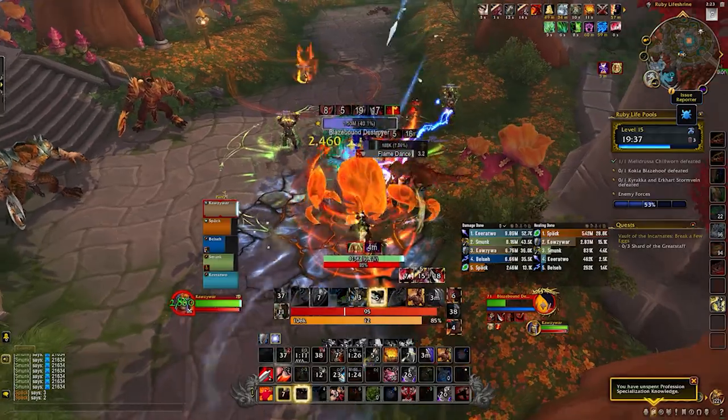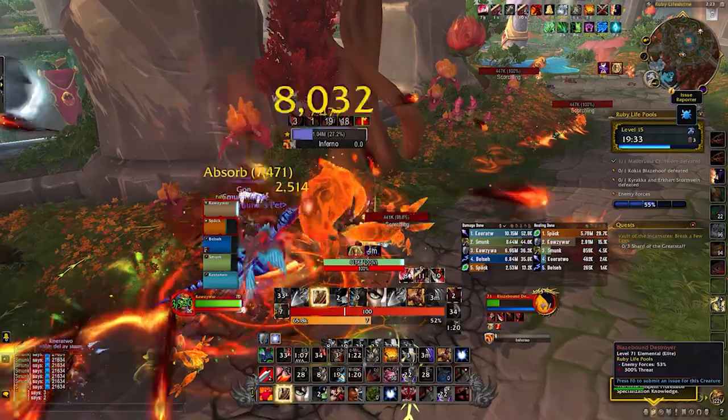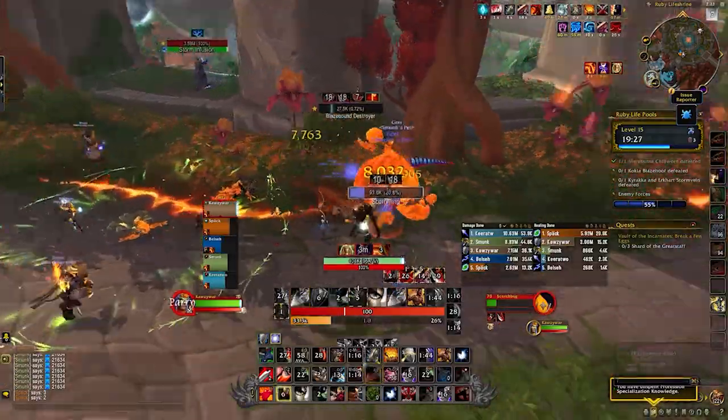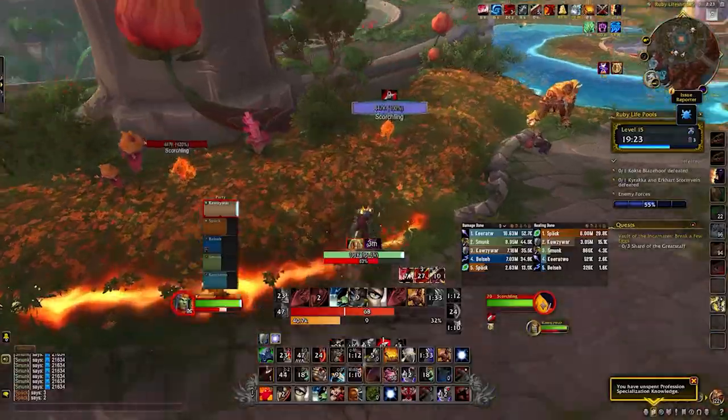The big orange elementals, Blaze Bound Destroyers, put out a Living Bomb on players that does AoE damage around a player and knocks them up — this will also knock up the other mobs you're fighting. Put the debuff on the adds and everyone else should move out of it. These elementals also cast Inferno, which is just unavoidable AoE damage, and they explode in a big circle shortly after they die.